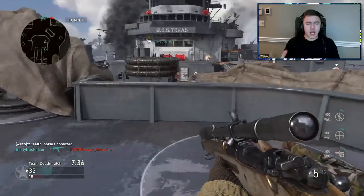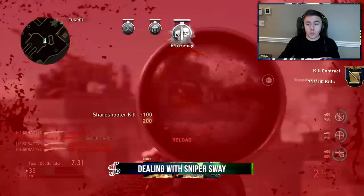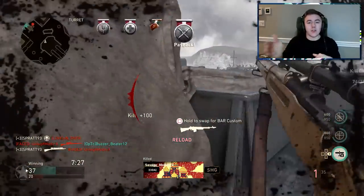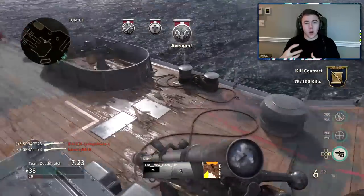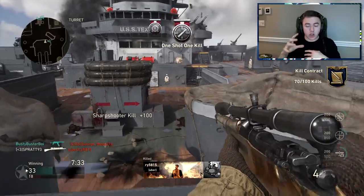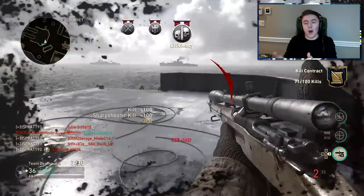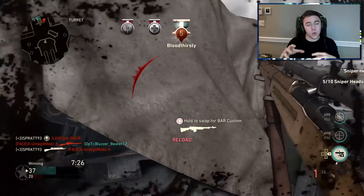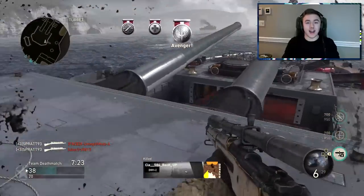A lot of people ask how to stay accurate while scope sway is happening. If you're not using Mountain Division and not holding your breath, you'll always have some sway. Learning the sway pattern is one way, but I think centering and quickscoping — making all adjustments outside the scope rather than inside — is the better way to manage it. All the work you do while scoped in is a waste of time; do all the work outside the scope. I can't stress that enough.